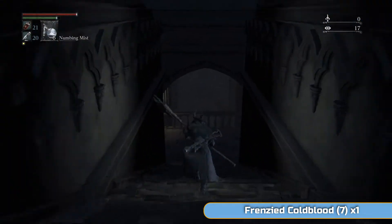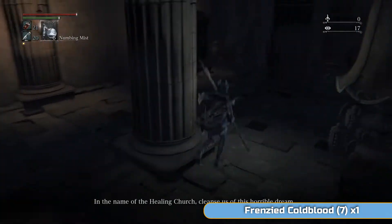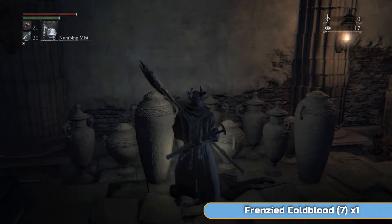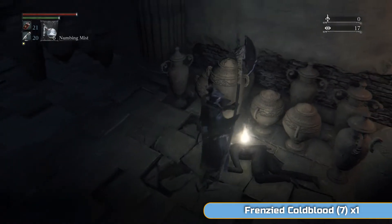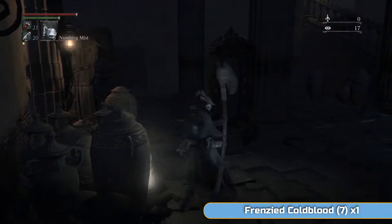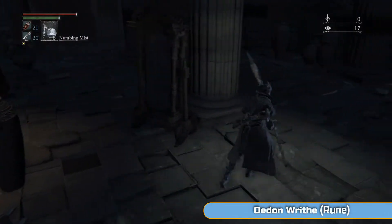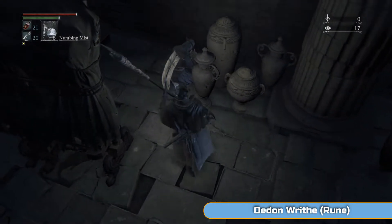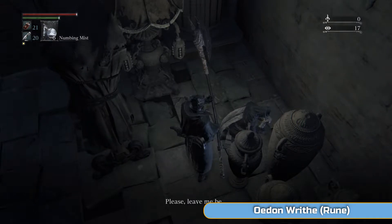So we're just going to go down here — this is a side bit. You can hear a woman talking: she's called Adella. Adriana is the other one. Adella will be off in the corner. I can't pick this item up because she's kind of talking. She's off in the corner here. We're actually going to kill her, because if you invite her to come to the chapel — Oedon Chapel — then she will kill Arianna, and we do not want that to happen.